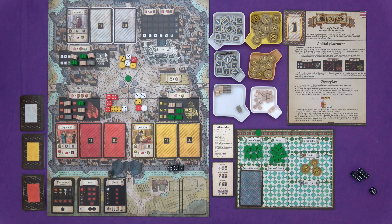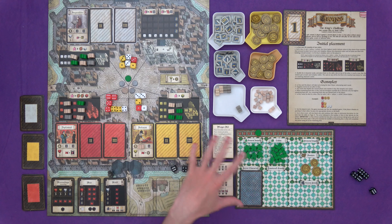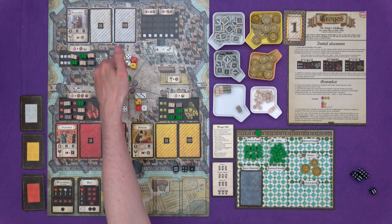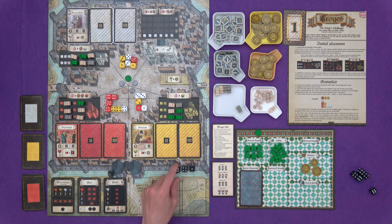We roll the black dice — a six, a four and a one — and these need to be combated later. We resolve events left to right. The Monk wants us to roll a black die, which comes up six, and place a neutral meeple on the highest victory point space on an activity card. In the King's Challenge, neutral meeples refer to Leroy, so he's basically just earned two points.